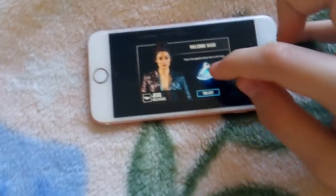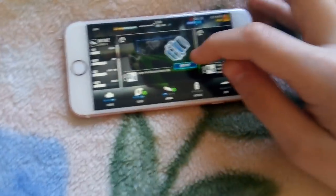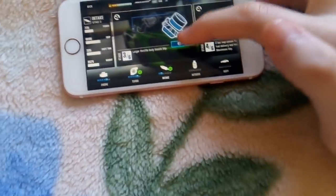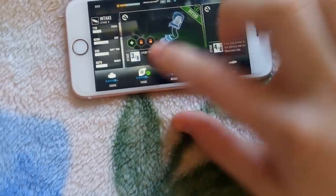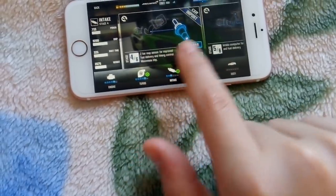You want to press collect. Once you press collect, you want to get whatever upgrade you want. I'm going to get intake because I'm trying to max out this car. Press free and there we go — you just get a free upgrade. Now I'm on stage three, and I can upgrade to level four with money.